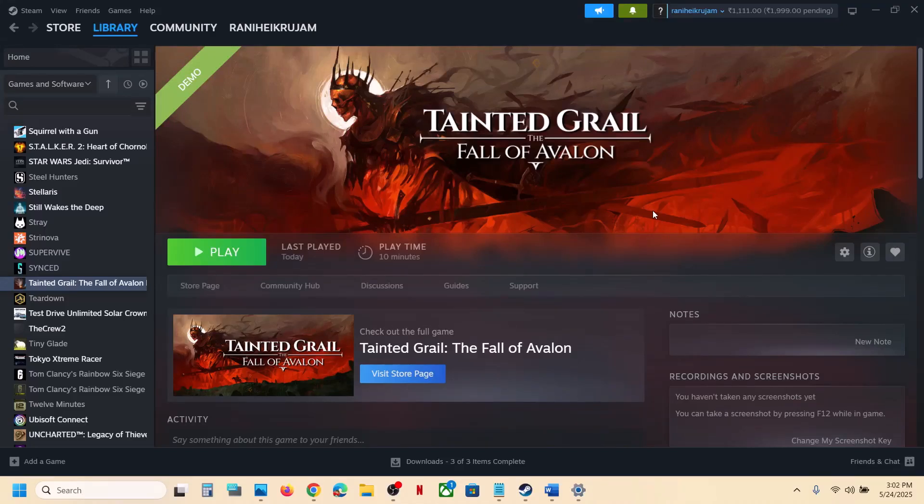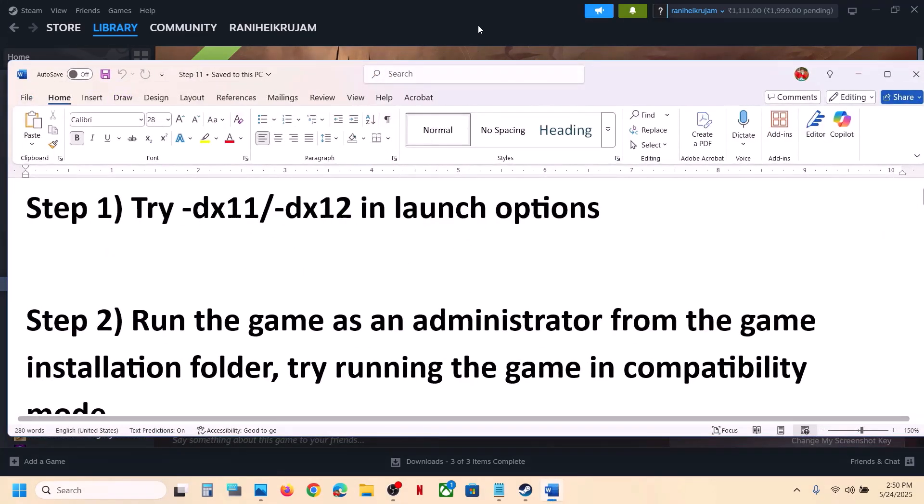Hello guys, welcome to my channel. Today in this video I'm going to show you how to fix the black screen issue with a game on your Windows computer. The first step is to try DX11 or DX12 in the launch option.